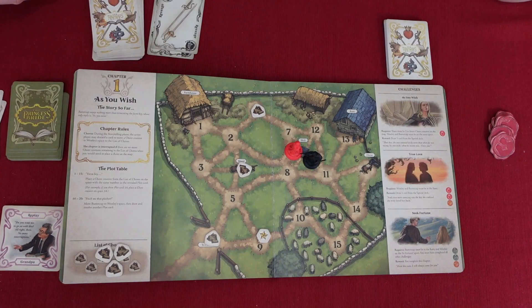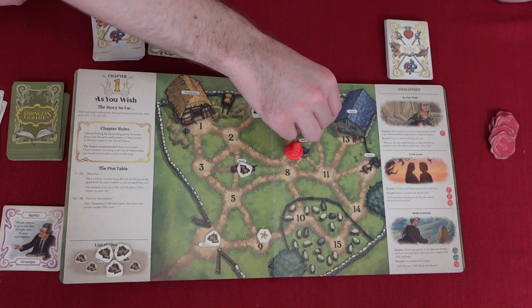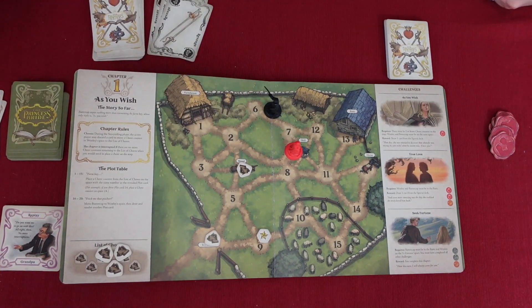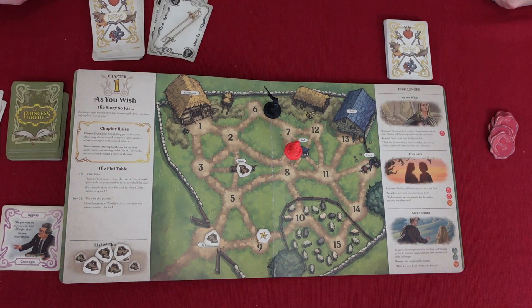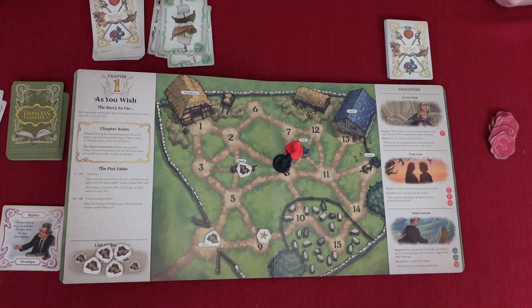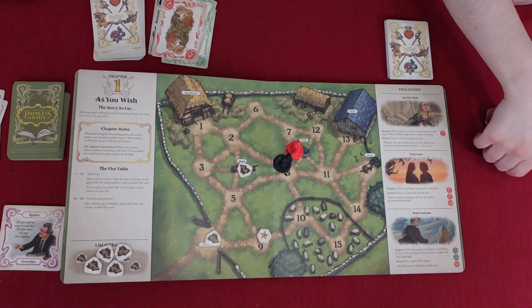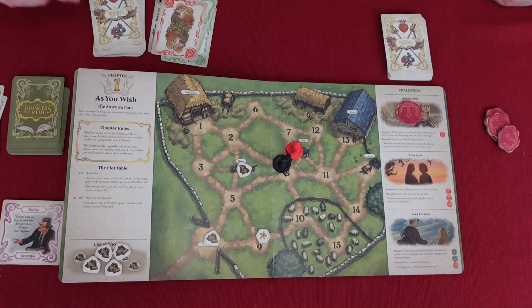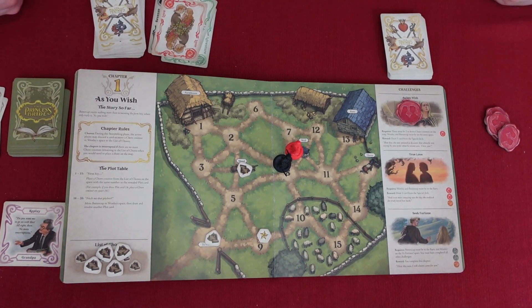My turn. I will go one, two. I will discard this revenge card to get rid of this chore, then discard this card to move him here — and love to activate that, because we have two chores. The reward is to draw one card from the special deck. I draw two cards, and that concludes my turn.